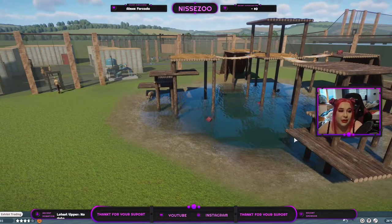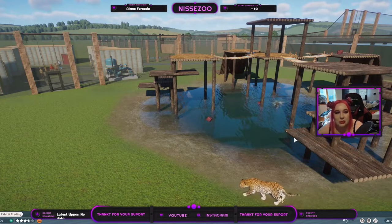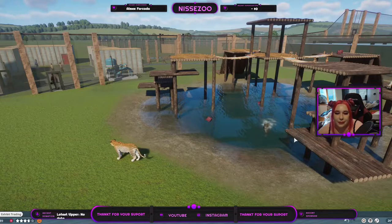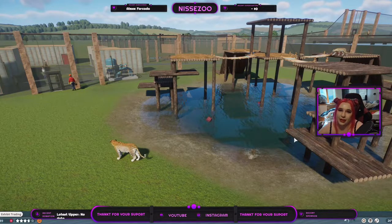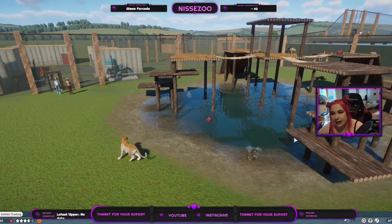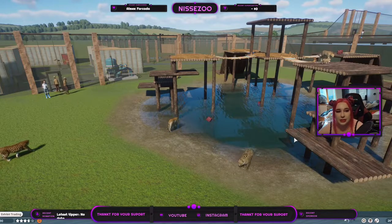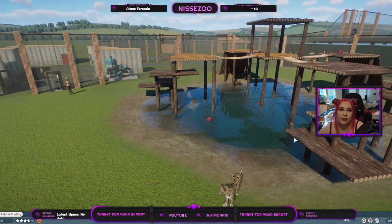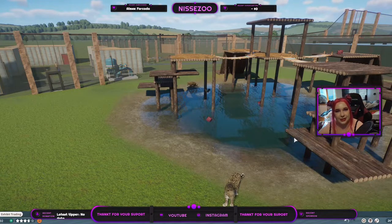I wish leopards lived in family groups like lions because I like building bigger habitats, but at least one of these is going to appear in Kitty House. I haven't decided which one yet, but feel free to tell me below which one is your favorite, and whether you're going to use any of these leopard mods or cat mods we looked at this week. Like, subscribe, and turn on notifications so you know the next time I upload. I really hope to see you again. Bye guys!